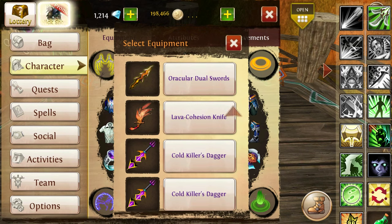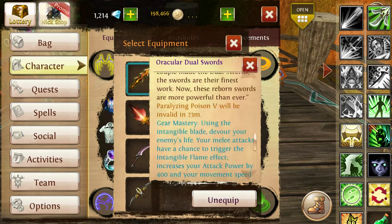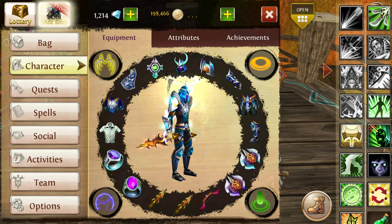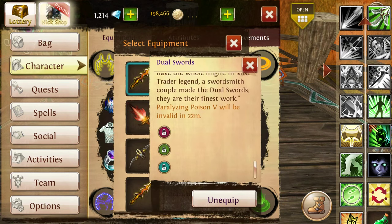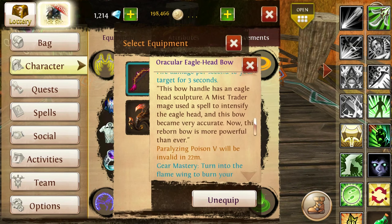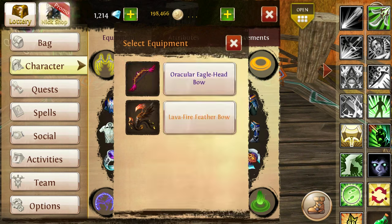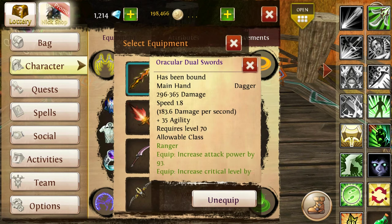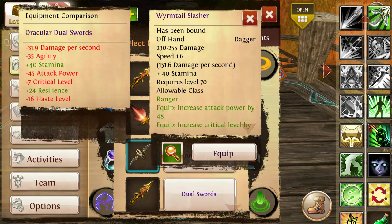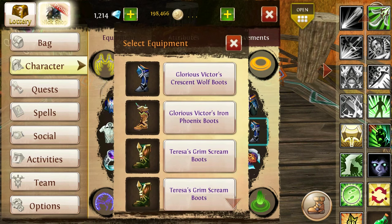Now for weapons: if you have scanner weapons, use them. Don't use S3 daggers, S3 chakram, bow, or whatever you think looks cool as a sin. S3 daggers look awesome, for example, but don't use any weapon except scanner weapons — they simply have the best stats and deal the most damage. As a sin you hit a lot with your daggers, and you don't want to underestimate how much 50 more damage per hit means when comparing gear.